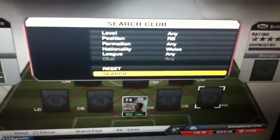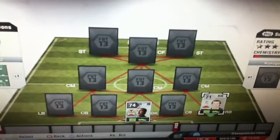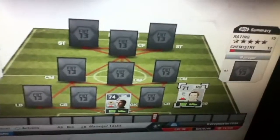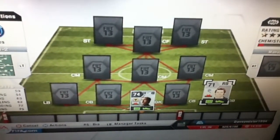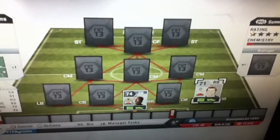Moving into right back, we've got Ricketts, who plays with Bolton. He's a really good defender — I find he's been really good for me, with 72 defending and 75 heading. That's good stats for a defender who's 71 overall, which is pretty nice, because I always look for good defending and heading when I'm looking for defenders.